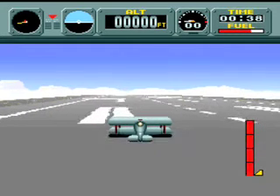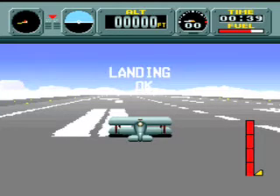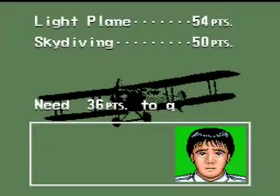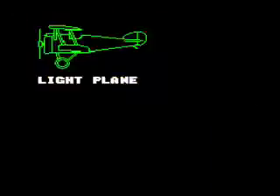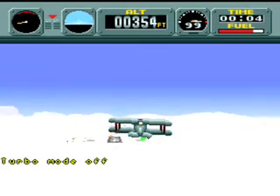Well, I could have landed more on the dot, but if we can get over 100 then we should be fine. Of course, then again, we could fail like that. Your plane should have skis attached. Okay, this is what happens when you do not certify — they just make you do it over again. Fun. Lots of fun.